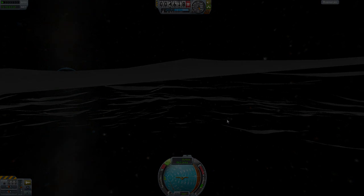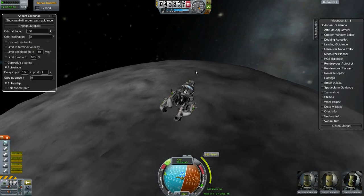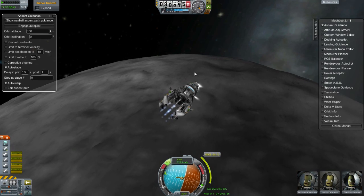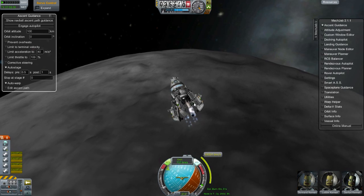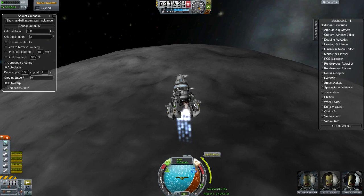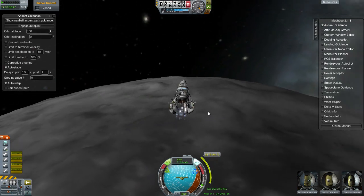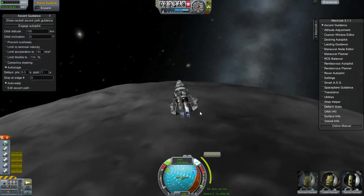Alright, we're just going to have to manually take charge here. I'm not going to crash into this moon. We don't need to orbit the moon, we can just land on it. How about that, children? So we're just going to land on the moon instead of crashing into it like an evil projectile.